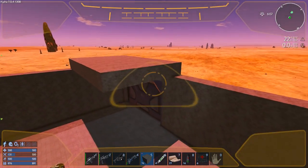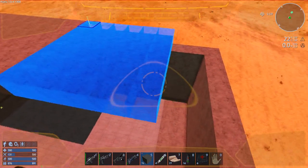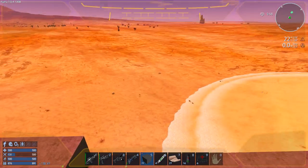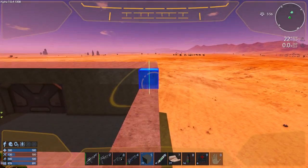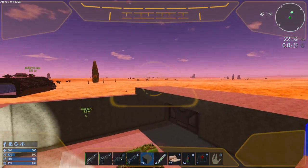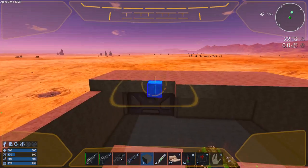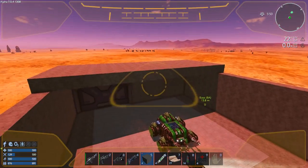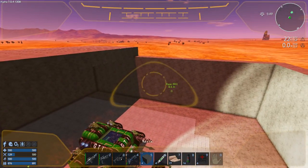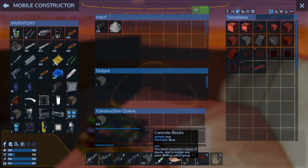I know it's just a box, guys — this has nothing to do with making it look good. This is just for function, completely and utterly just for function. We're going to run out of blocks here. I like the fact that it stretches all the way across — I think we're going to get lucky and not have to put up any pillars. Let's see where our block crafting is going. We're getting more — it's not the fastest thing, it's only a mobile constructor.